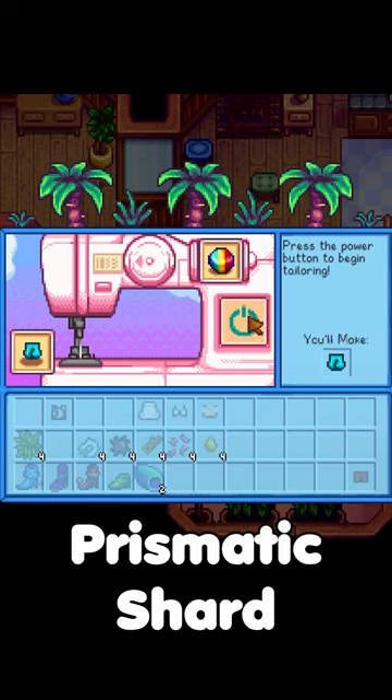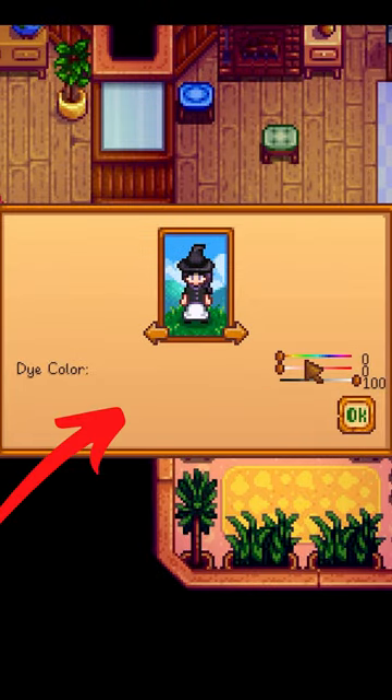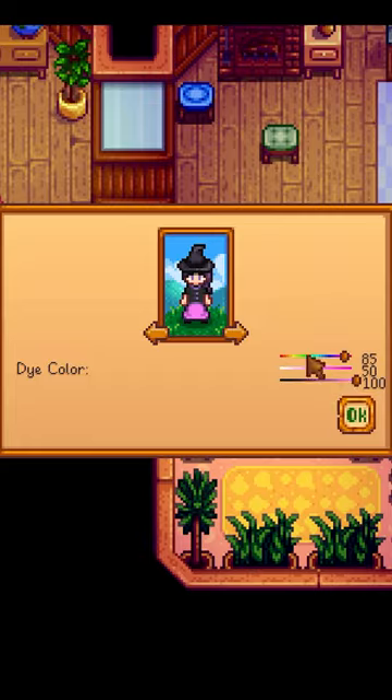Even better, use a prismatic shard or a rainbow shell to dye the item, and you'll get the dye slider for the item to customize to any color.